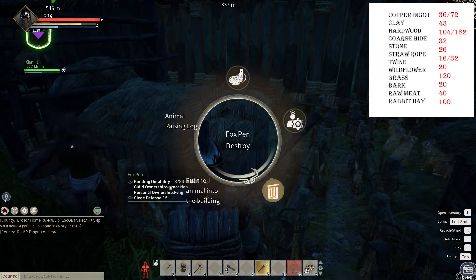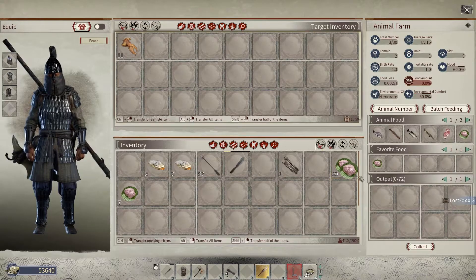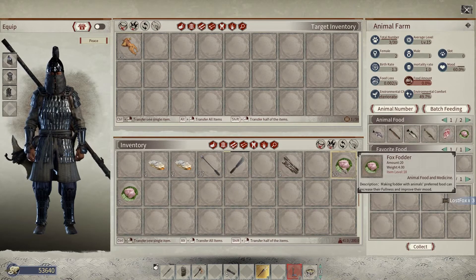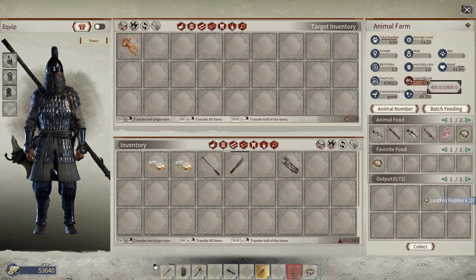Now return back home and you can put your animal into its pen. Put your fodder into the top part of the inventory and it goes into the pen. If you haven't got a recruit on here, you will have to hold E over the fodder to watch the food amount rise.